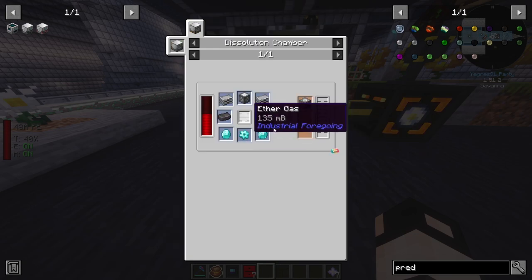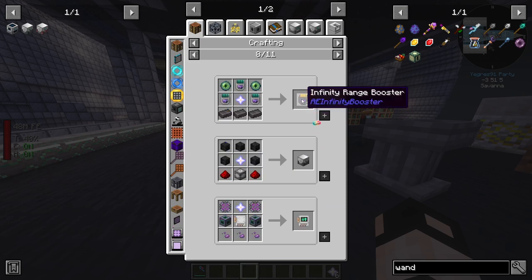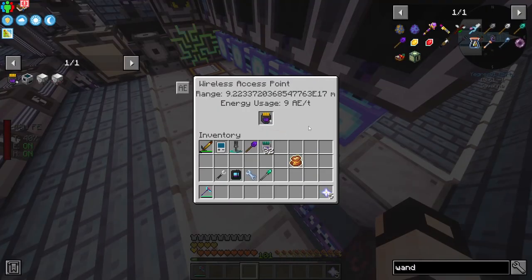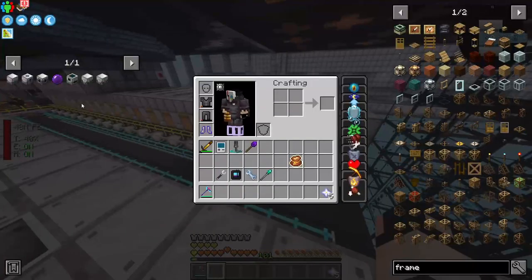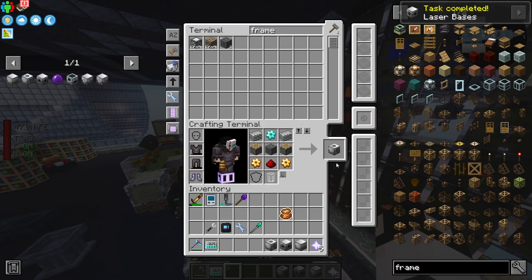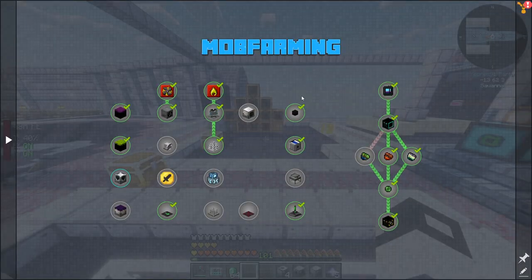Before proceeding we need ether gas. I made an infinity bow and the infinity range booster - we can go anywhere now! For ether gas we need a stasis chamber, a fluid laser base, and I can make four laser drills. We also need purple lenses - botania to the rescue with mystical purple flowers. The lens recipe is easy - perfection.